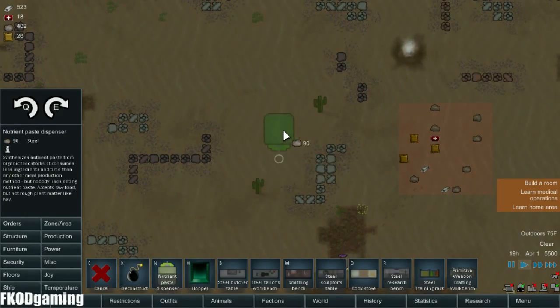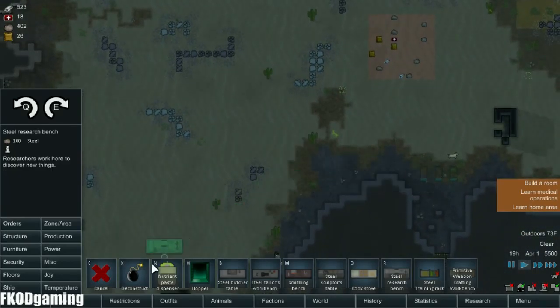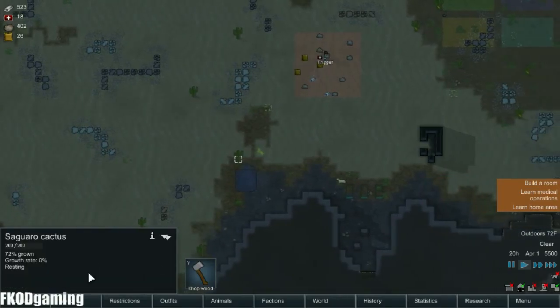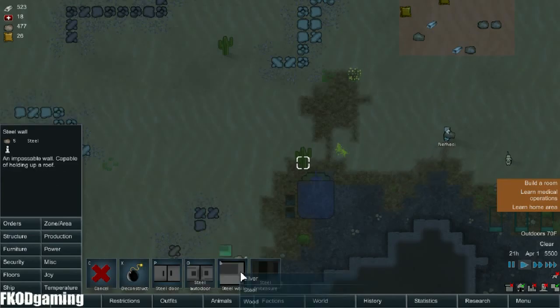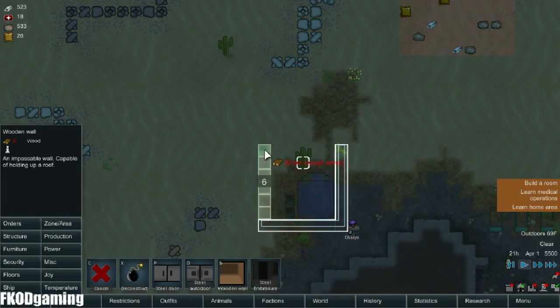Oops, wrong button. Do I want it right there? Let's go ahead and put this down here. I keep hitting the wrong button. Let's put it down here, and then we can kind of build a room around it, with room for the hopper. Let's put that there, and here, and room for the hopper.